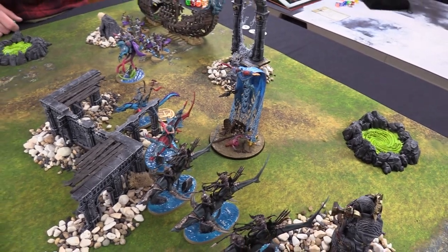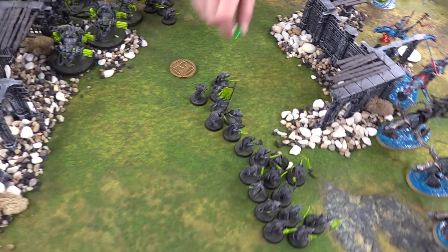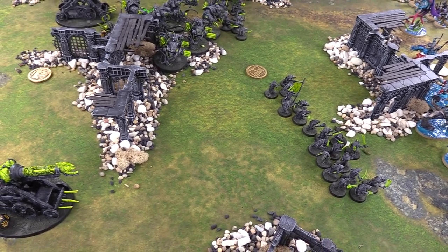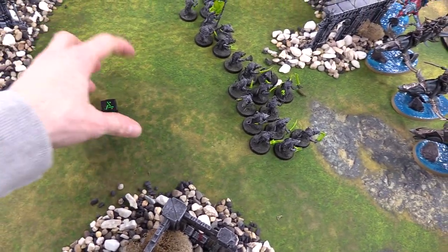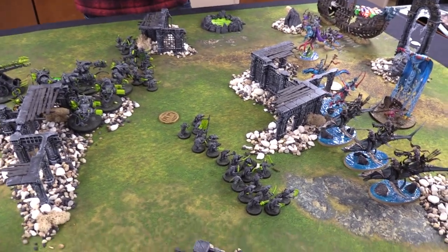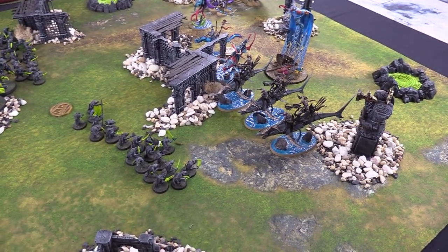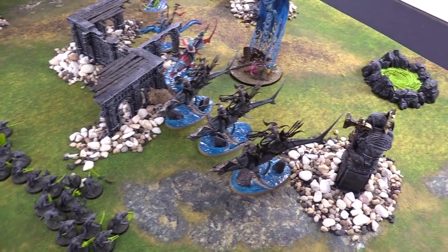Deepkin Turn 2, Hero Phase. Battle Tactic is Eye for an Eye - get some revenge. Heroic action is a command point on the General - finally gets one. That's it for hero phase. Getting into turn 2 movement. Reminding everyone that the Tide ability gives Torrin access to either running and charging, or running and shooting with a unit - they can't do both, but it helps make up a lot of ground for turn 2.